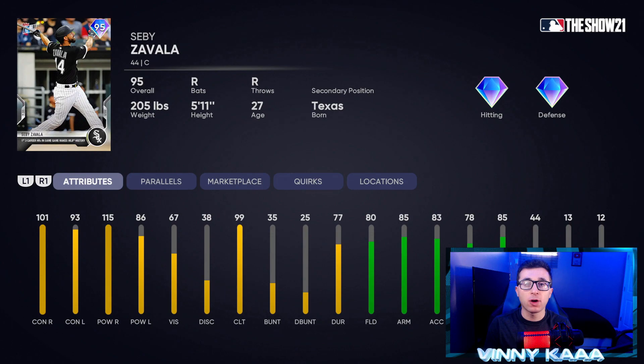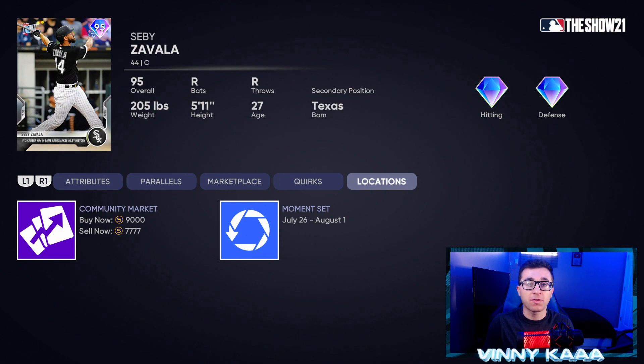At number 7, we have the 95 overall Sebi Zavala card — let me know in the comments if I mispronounced his name. With diamond hitting and diamond defense, really good hitting stats against righty arms: 101 contact against righties, 93 against lefties, 115 power against righties, 86 against lefties. Good defensive stats: 80 fielding, 85 arm, 83 arm accuracy, 78 reaction time, and 85 blocking. Also comes with 44 speed. The Tops Now cards are very, very cheap — if you're on a budget, this card only costs 9k.